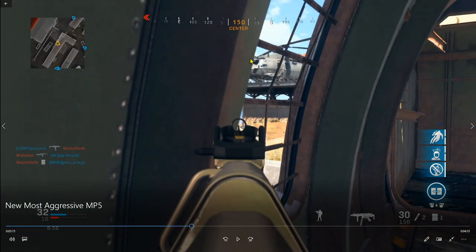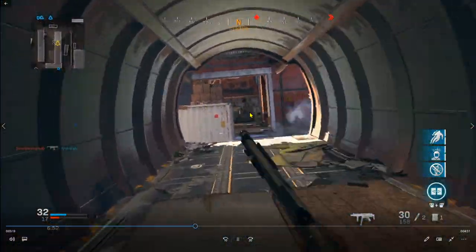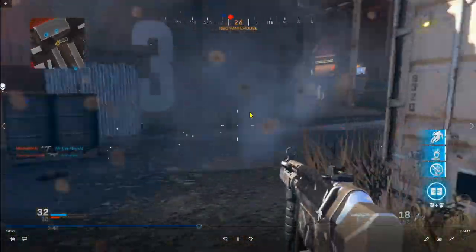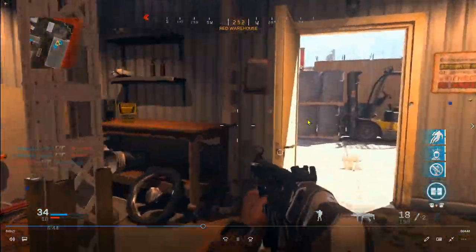Another cool thing about being in this area is that you can be from the inside looking out. There's this little window with bars, and it's really hard for opponents to see you when you're in here, but I can see them very clearly. That's another little tip for playing on Scrapyard where you can pick people off. I throw my C4 — I think my teammates got him, and that red skull confirms it.